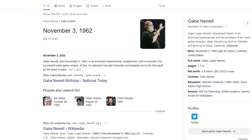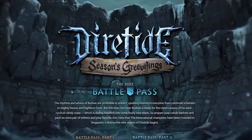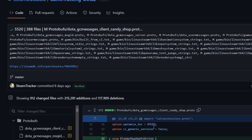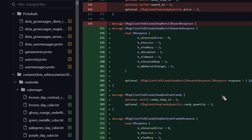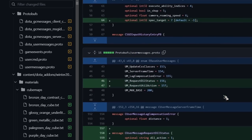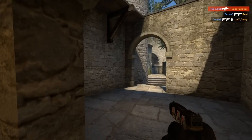On the 3rd of November, right after Gabe Newell's birthday, the developers of Dota 2 published the second part of Battle Pass. Every time Valve releases a big update for the game based on Source 2, there are a lot of references to other projects being developed at the same time. This happens because Valve utilizes the same iteration of the engine for all new games, and the recent update in Dota is no exception.